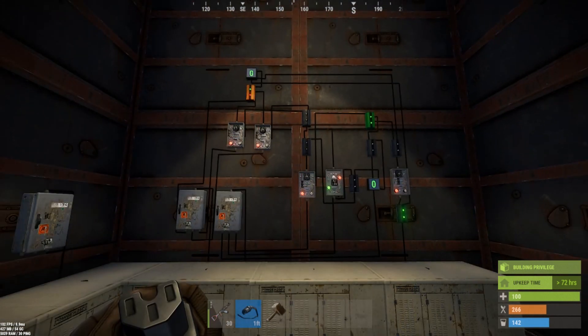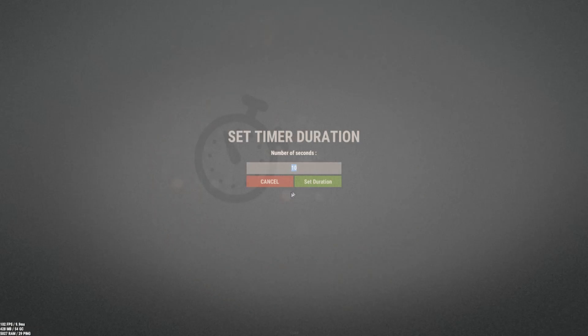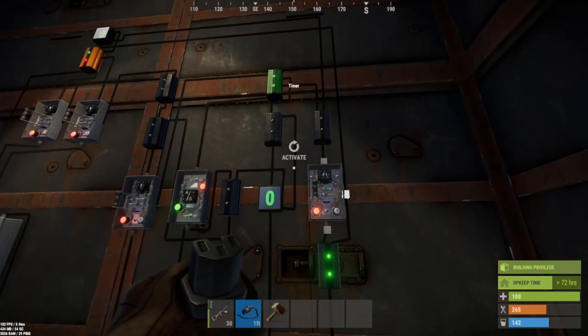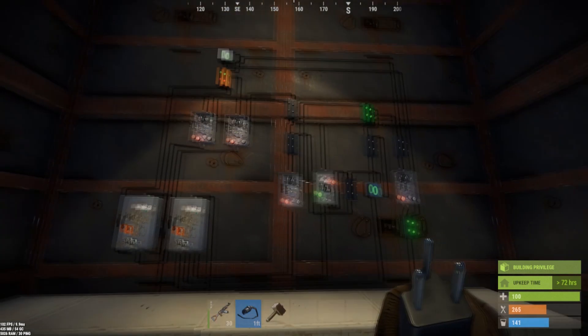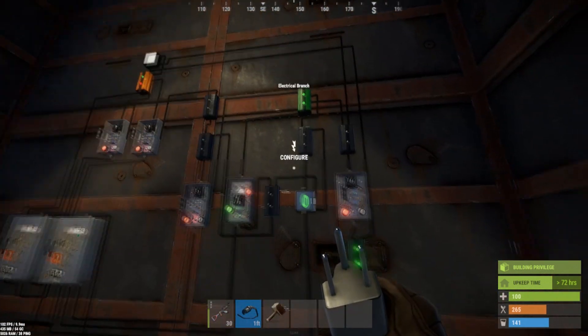Everything is now lit up and wired. As with any build, it's important to make sure it works as intended. We've set all timer durations to one second, set the target of the dice roll to a six-sided die, and activate using the timer. You'll see it runs six loops, and if any of the 50/50s hit, they increment up on that counter.